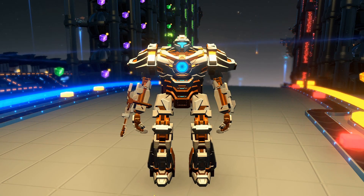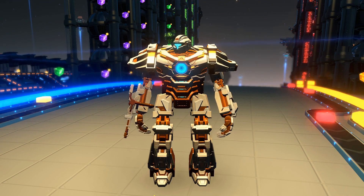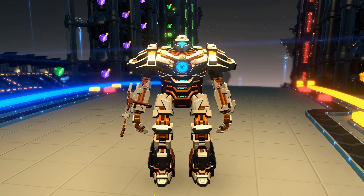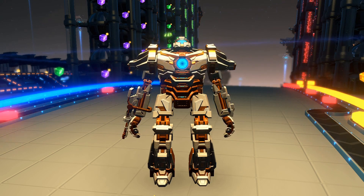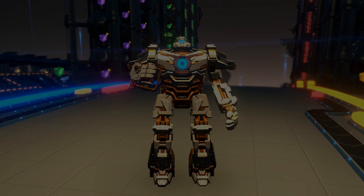Hey hey, and welcome back to Dyson Sphere Program. Today we are going to do the last final piece of this series. We are going to make a planet that is producing an insane amount of science and we are going to see how far we can get it on one planet. The original target was one full belt on a planet, but I think we can do better than that, so let's see how crazy we can get.